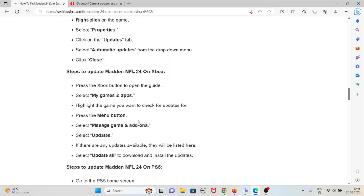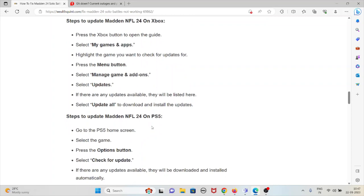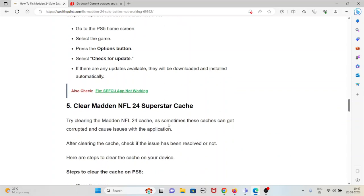To update Madden NFL 24 on Xbox: press the Xbox button to open the guide, select My Games and Apps, highlight the game, press the Menu button, select Manage Game and Add-ons, then select Updates. If any updates are available they will be listed there — select Update All to download and install. To update on PlayStation 5: go to the PS5 home screen, select the game, press the Options button, then select Check for Updates. If updates are available, they will be downloaded and installed automatically.